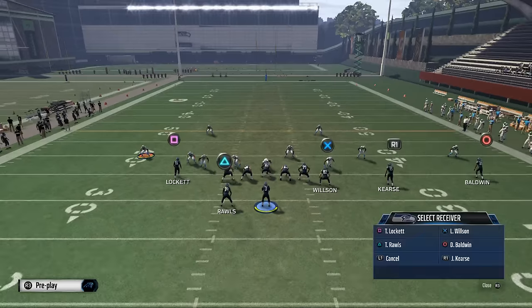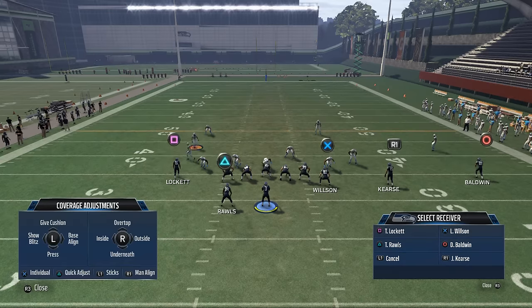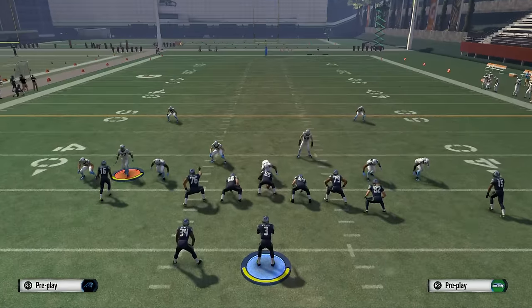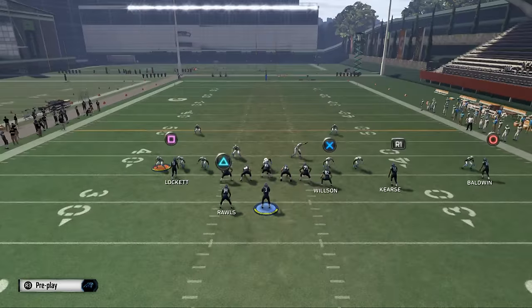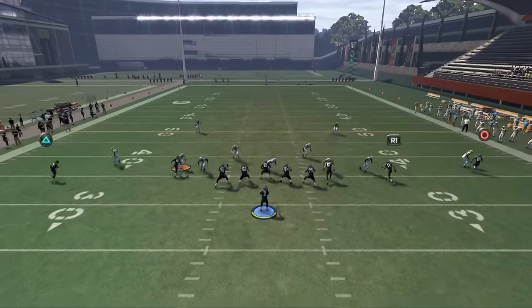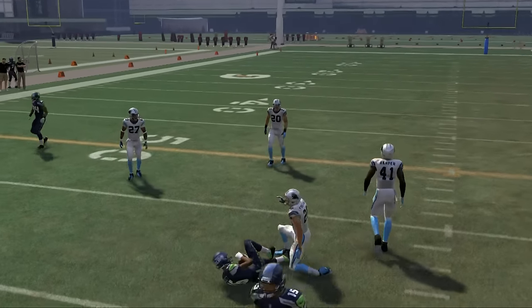The only chance they have is a baseline alignment — it has to be two men under and it has to be baseline. If they baseline press out of a two-man under look, the key is to notice this linebacker on the line of scrimmage. They kind of flip-flop — that's your tell. Once you see this, just put Tyler Lockett on a hitch route. If you hit that low pass lead, he's going to catch it and it's an easy read.